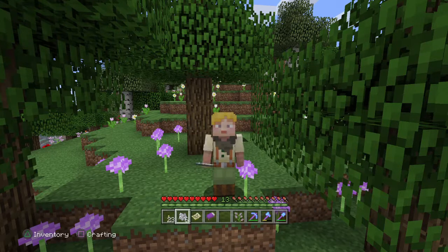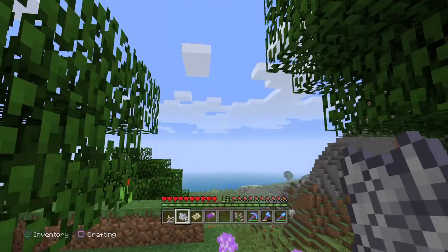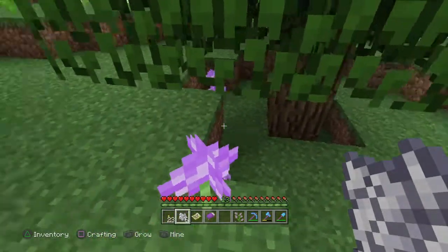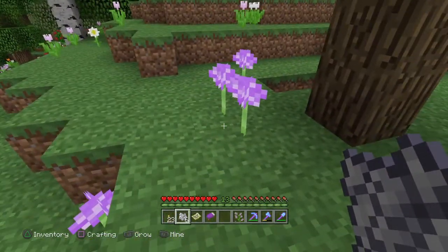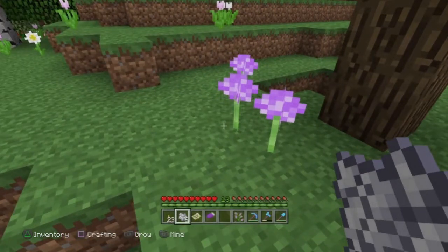Allium is another flower that is only found in one biome type: flower forests. We'll talk more about flower forests in a moment, but to grow Allium, you will need to locate a flower forest for your farm. In the 1.14 snapshot, it appears that the lily of the valley will also require flower forests, so that's something to look forward to in the update.